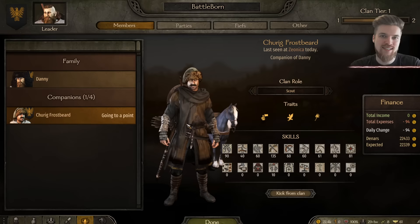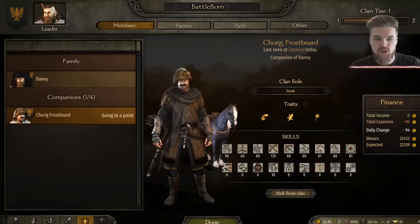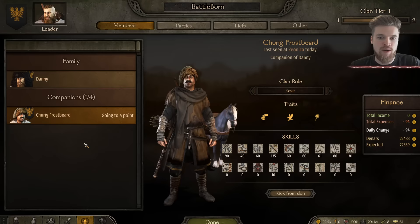Welcome back to Mount and Blade 2 Bannerlord. In today's video I'm going to show you how to find the best companion in the game and how you can take advantage of companions in your party. As you expand your party you're allowed more companions, and these companions develop their skills as you level them. It's recommended to recruit the maximum amount of companions at the start of the game so they level up their skills with you and you can choose what skills they specialize in to help your party.